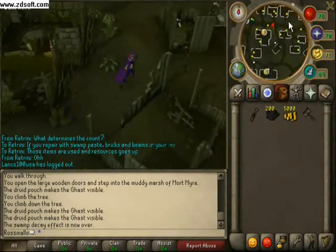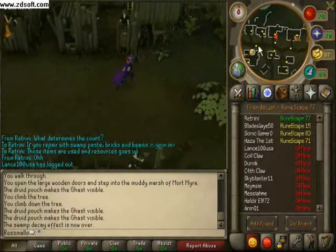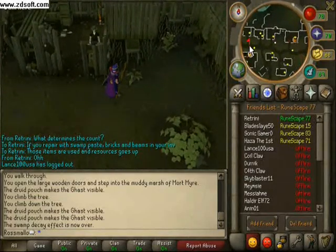Burgh de Rott is obviously the closest bank, so I headed there — though I walked the wrong way at first.